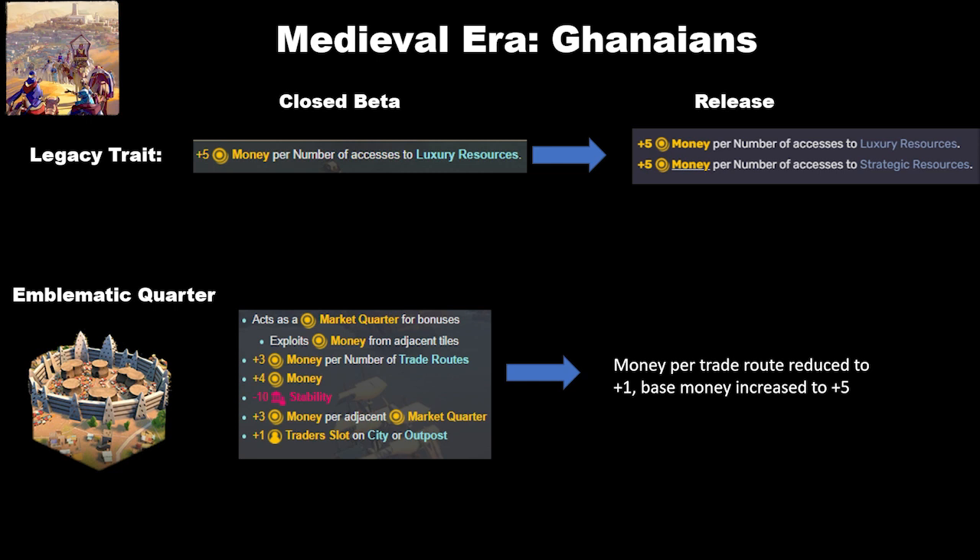Next are the Ghanaians, and they've had some changes. Their previous legacy trait was plus 5 money per number of accesses to luxury resources — meaning if you own it in your territory you get the plus 5 money, but also if you trade it in from somewhere else. This has been updated to also include strategic resources, which I think is fine. It's not going to have a super major impact on gameplay — you might get like an extra 50 gold or something per turn, which will support a couple units in your military.